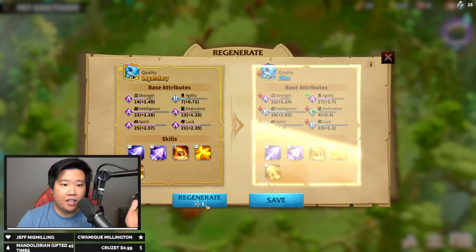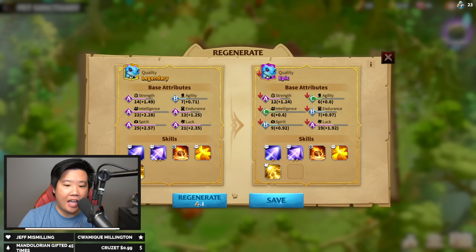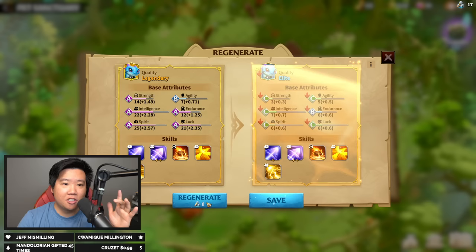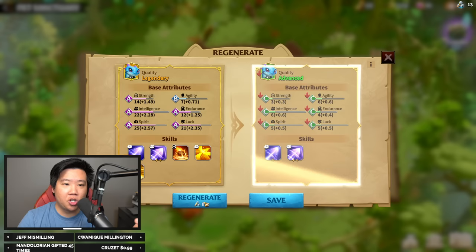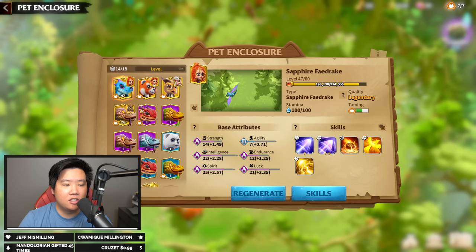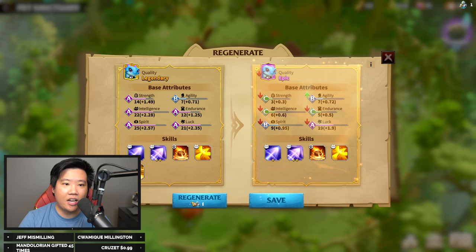I'm already Legendary but only have a five-skill slot. My goal is to roll another Legendary and hopefully get a seven or eight skill slot with better attributes. I'm going to show you how difficult this is — I've seen screenshots saying there is only about a 2% chance to roll into Legendary. Watch how many potions I consume just trying to hit another Legendary drop. It is possible, but it is very costly and challenging.